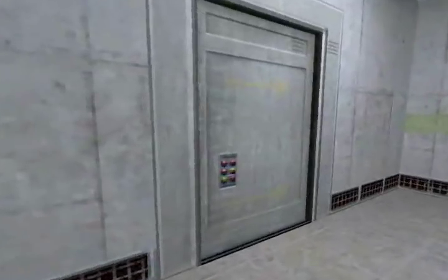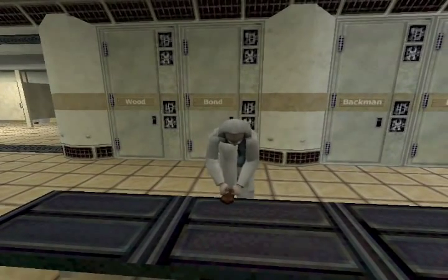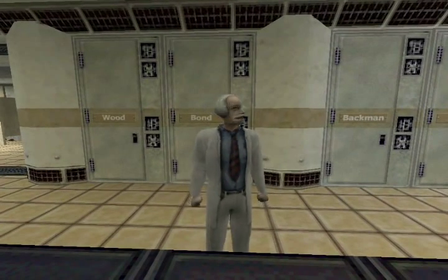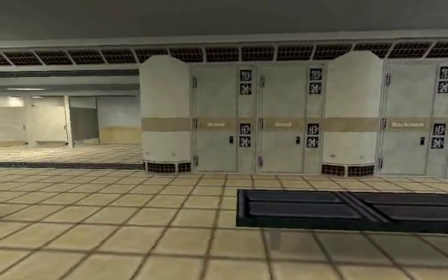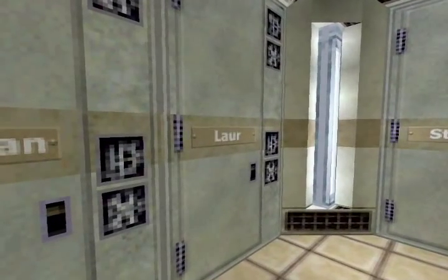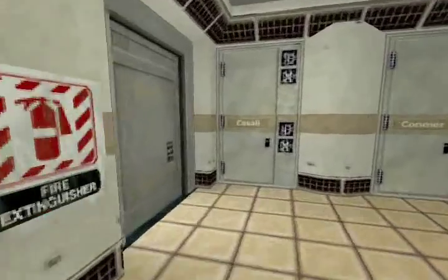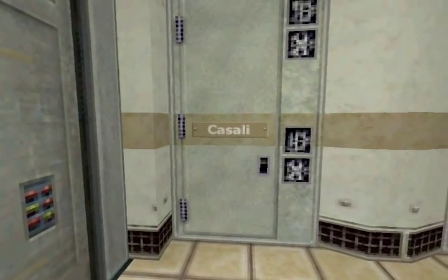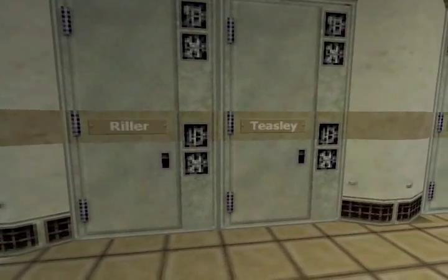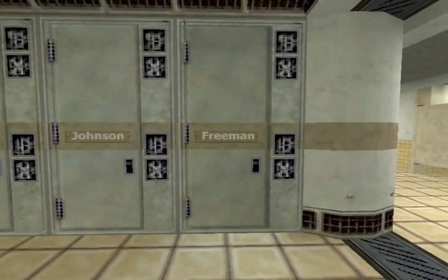Authorized personnel only. Hello Gordon Freeman, it's good to see you. Why do we all have to wear these ridiculous ties? I don't know, but you do look ridiculous in that tie. Notice the lockers — Wood, Bond, Backman, Lore — these are all members of Valve, by the way. Steli, Mark Laidlaw, Dario Casali — yes, his name is on a locker. Coomer, Blackwell, Jones, Guthrie, Riller, Teasley, Bailey, Johnson, and Freeman. That is our locker, but we will get to it shortly.